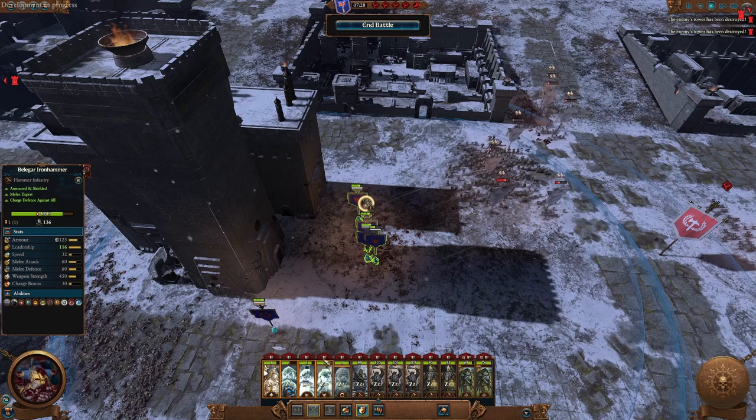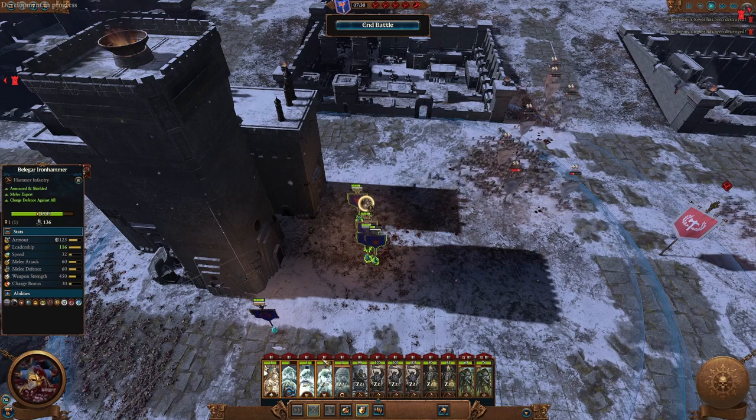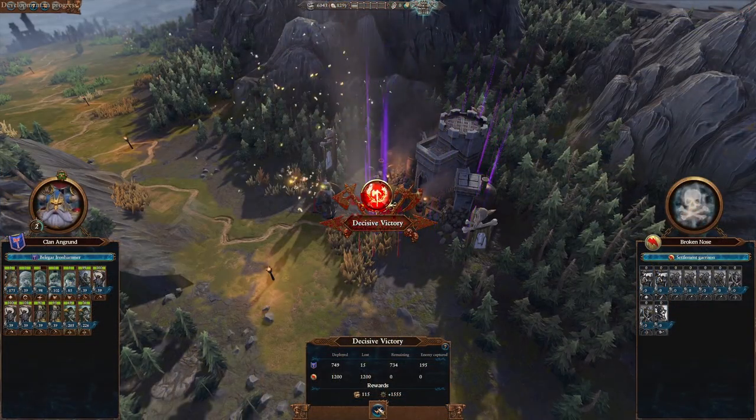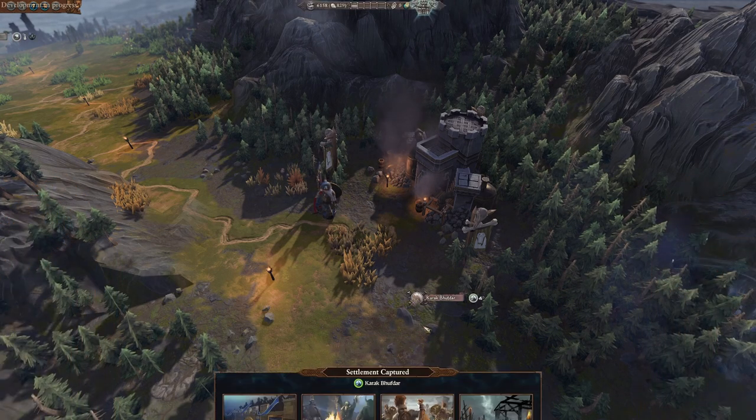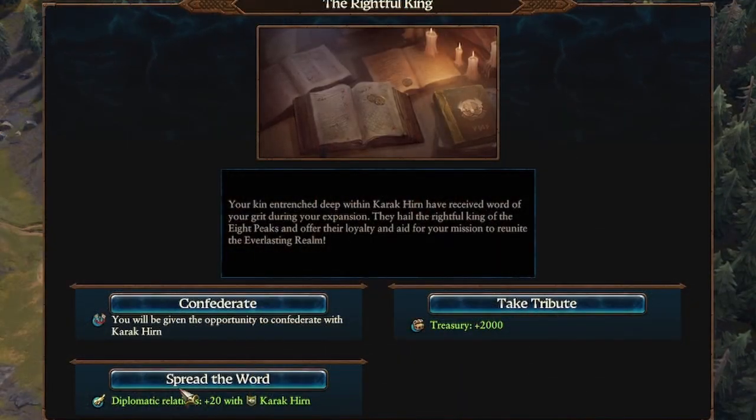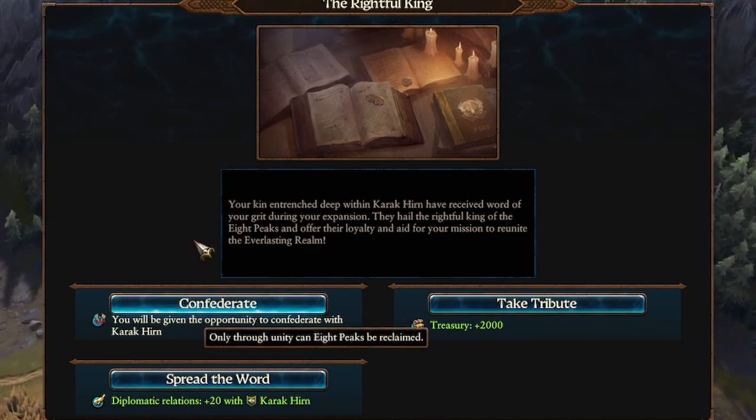After winning Karak Puftar, you get the activation of your hidden quest — this is Immediate Threat. It gives you the opportunity to confederate Karak Hern. Do it. You need their army to be able to take out Karak Ezor and pretty much do most of what you want to do in this campaign.